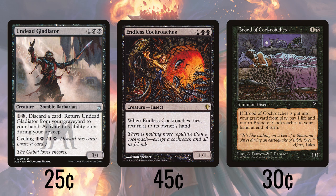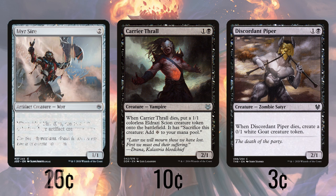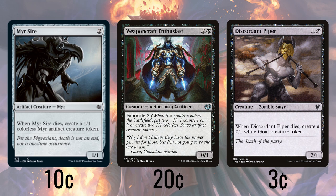The second best thing we can do for some recursion are creatures that come back to our hand from the graveyard so that we can cast them again. Endless Cockroaches does exactly that. Brood of Cockroaches comes back on the next end step at the cost of 1 life. Undead Gladiator comes back to our hand at the cost of 2 mana and a card and can be cycled away if need be. That leads us to the last category of fodder: creatures that make tokens when they die or enter, so they're mostly one-shot deals. Carrier Thrall makes a 1/1 Scion when it dies, which can be sacrificed for 1 if it sticks around. Discordant Piper makes a 0/1 Goat when it dies, while Myr Sire makes a 1/1 Myr when it does. Weaponcraft Enthusiast brings two Servos to the party when it enters — and although you can elect for it to come in with +1/+1 counters instead of the tokens, what's the fun in that?